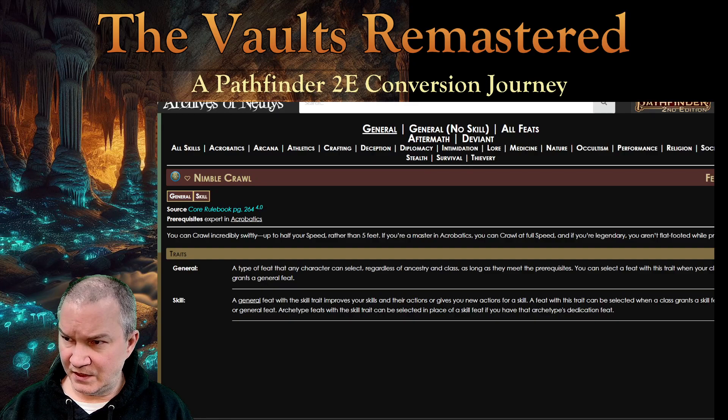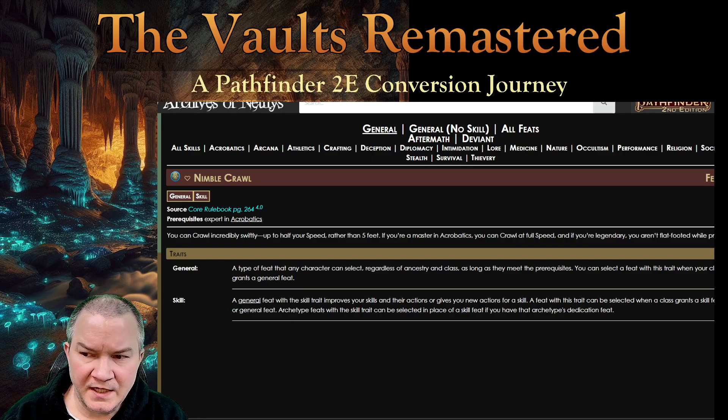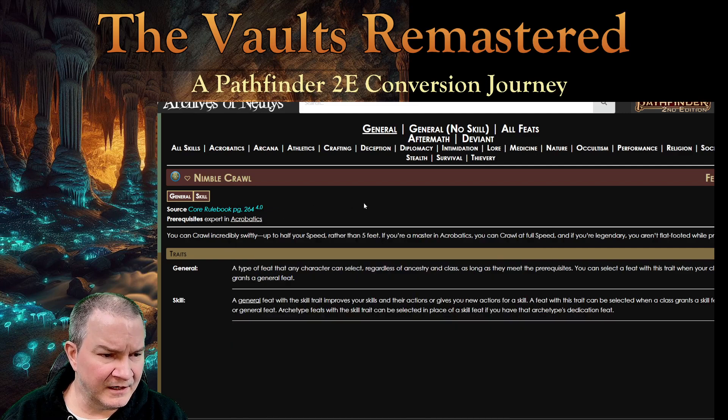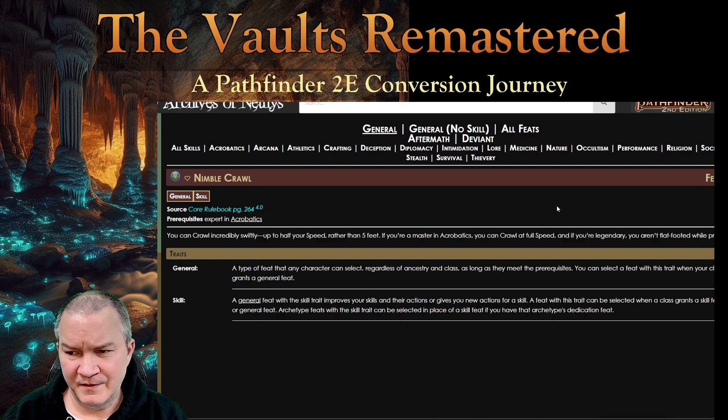All right, so there's something called Nimble Crawl. It's a second-level feat. The prerequisite is Expert in Acrobatics — not trained, but expert. And it allows you to crawl incredibly swiftly, up to half your speed rather than five feet. If you're a master in acrobatics, you can crawl at full speed. And at legendary, you aren't flat-footed.